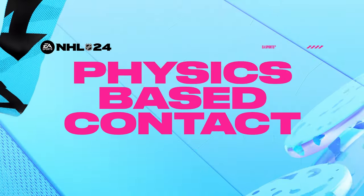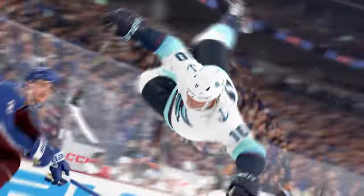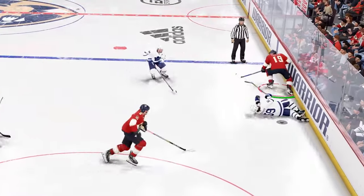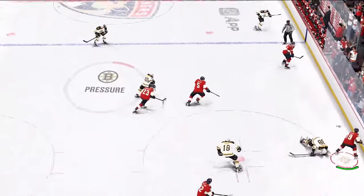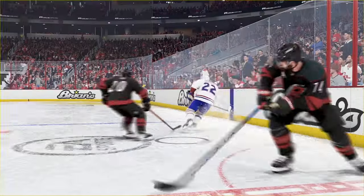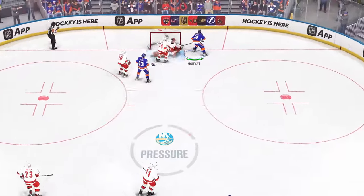The physics-based contact feature revolutionizes checking in NHL 24, bringing more physicality to the game and ramping up the fun and authenticity of defensive plays. Now, if you land a big check, your opponent will re-enter the play slower, creating more turnovers and counterattack opportunities. But if you don't connect, you'll be left out of position.